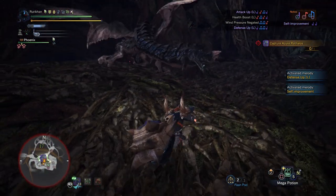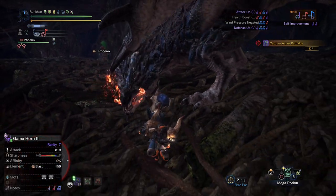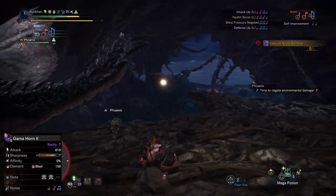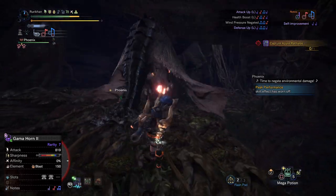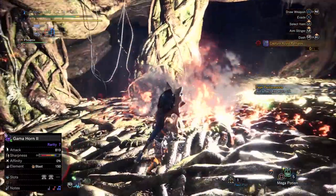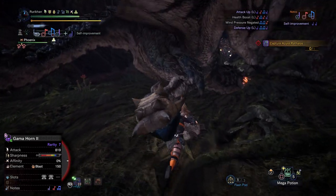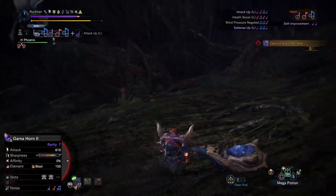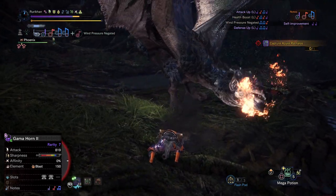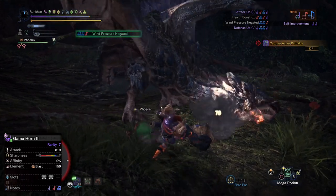This build is actually really good if you want to put a hammer on it as well — I'll probably make a build called 'Mace to Face' at some point. As usual, let's start with the weapon. I'm going to be using the Gamma Horn II. It's got decent attack, two level-two decoration slots, and it also has Blast, so you'll get occasional bonus damage from Blast procs. It's got neutral affinity — I personally don't like negative affinity weapons.